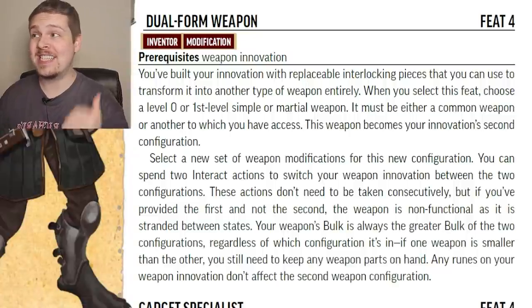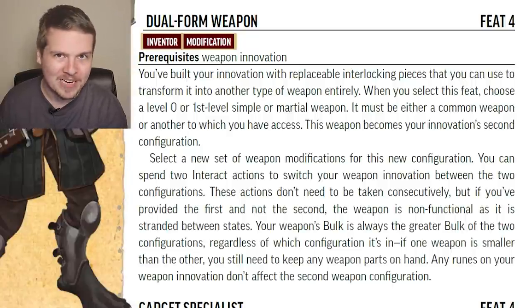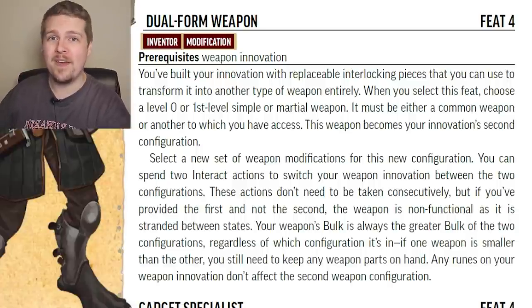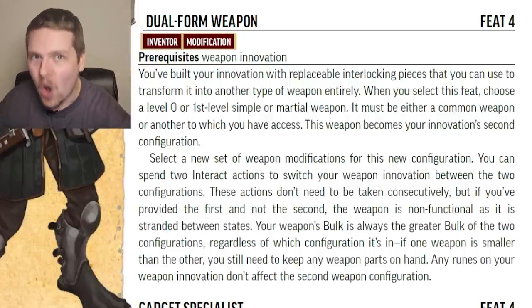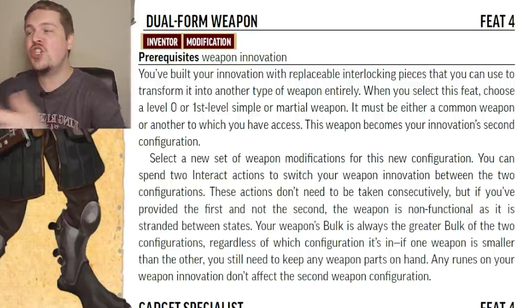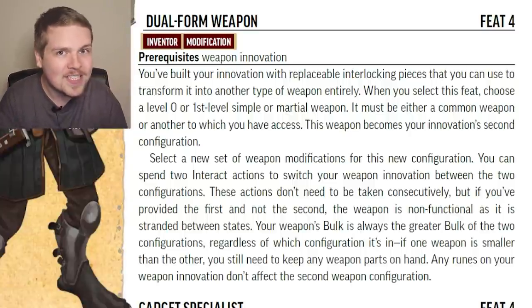Dual Form Weapon is honestly super cool, but a bit too strong in my opinion. I'm glad they waited until level 4 because this is so overpowered — it is a must-take for weapon Inventors. You pick a common weapon to which you have access, and you pick an entire new set of modifications for that weapon. From now on, your weapon innovation can switch between two completely distinct weapon innovations, modifications and all. You can have a crossbow with ranged weapon modifications, and for two actions shift it into a greatsword with big melee damage modifications, and back again.